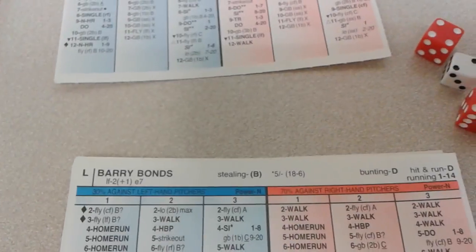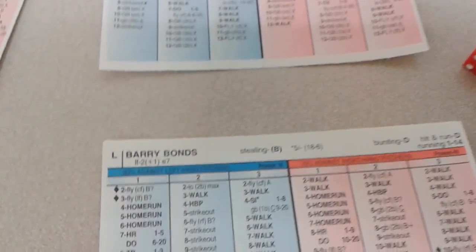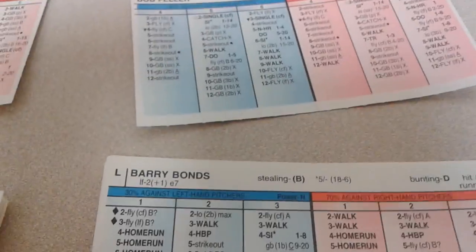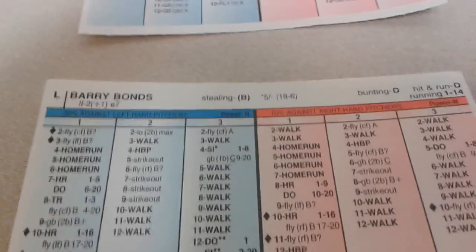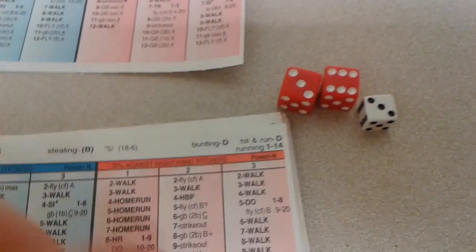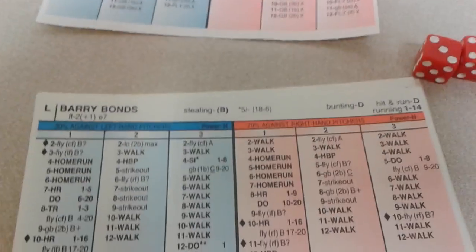That'll bring up Mr. Big Neck and Big Head himself, Barry Bonds. He was the original fathead thanks to the juice. Here is Bonds — it's a 3-9 against Feller. 3-9 is a walk. So Barry Bonds walked a lot — he does it here.